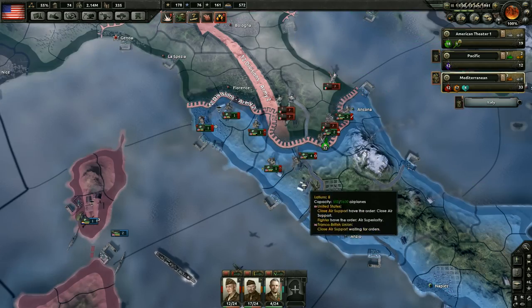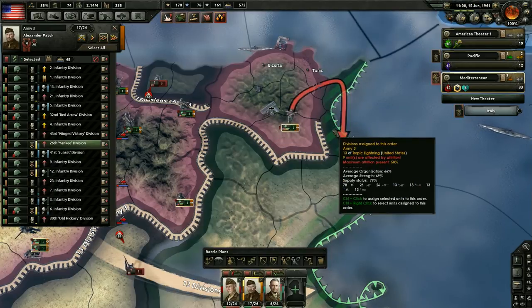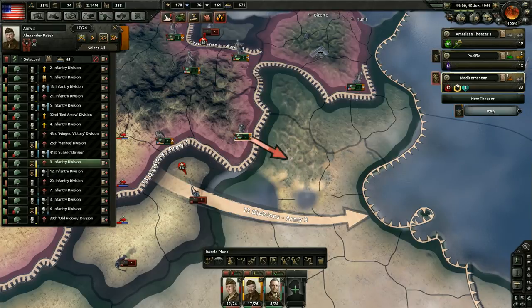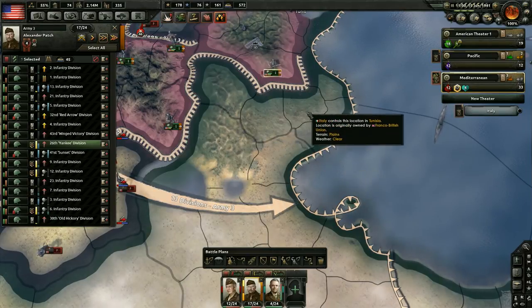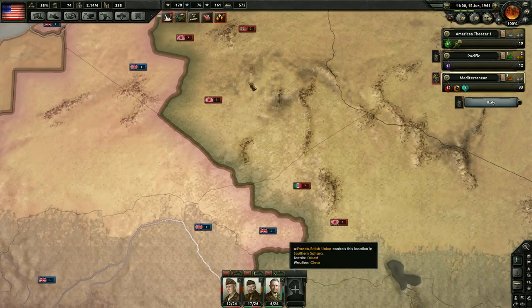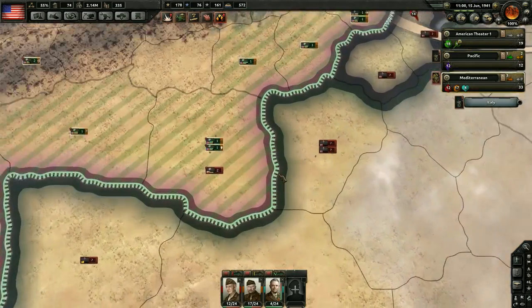In North Africa we already took this territory. I want to get this territory taken — let's go this way and then over here. Let's keep pushing forward while we can. We could possibly get these guys cut off, though probably not likely — they'd get supplied through this area but it would hamper their supply. Looks like that division left but two more divisions popped up there, so we're not going to take that territory unfortunately.